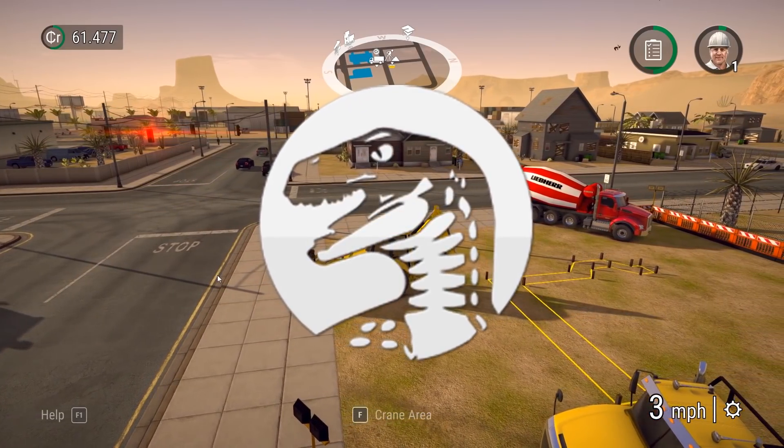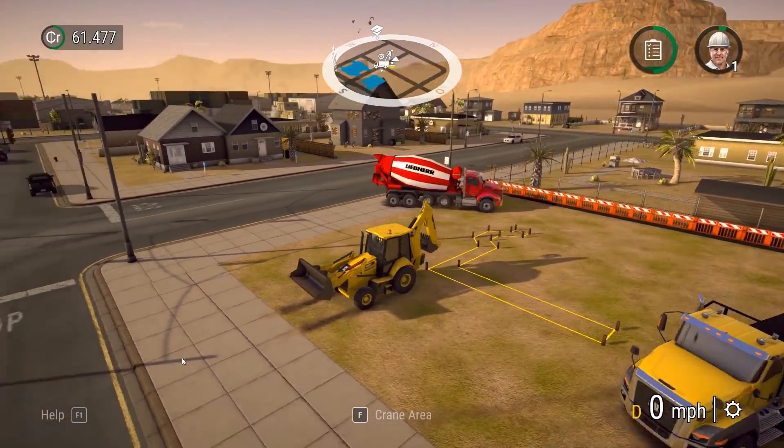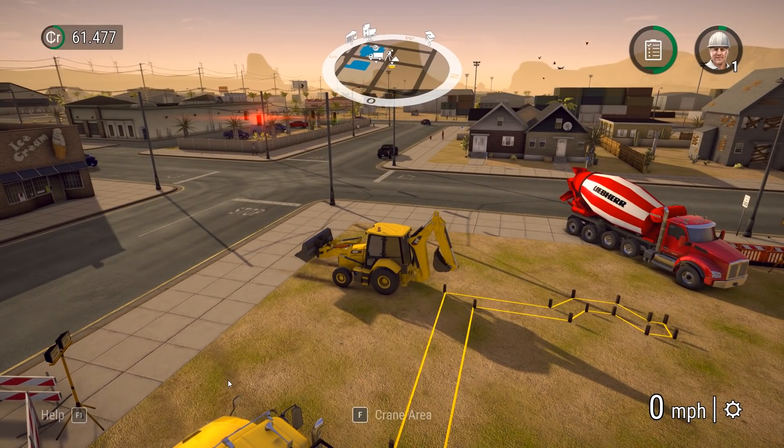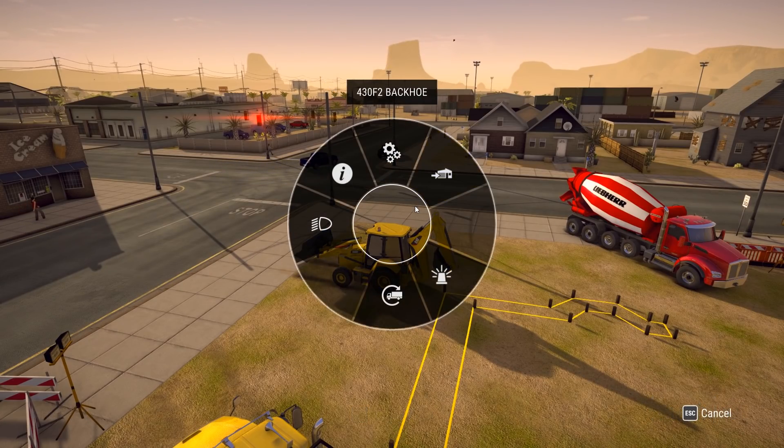Alright, I'm excited. We got our concrete mixer and flatbed truck here ready to go, as well as a backhoe to dig out some drainage pipes for our wonderful two-story home. Let's go ahead and get started by deploying our support beams.